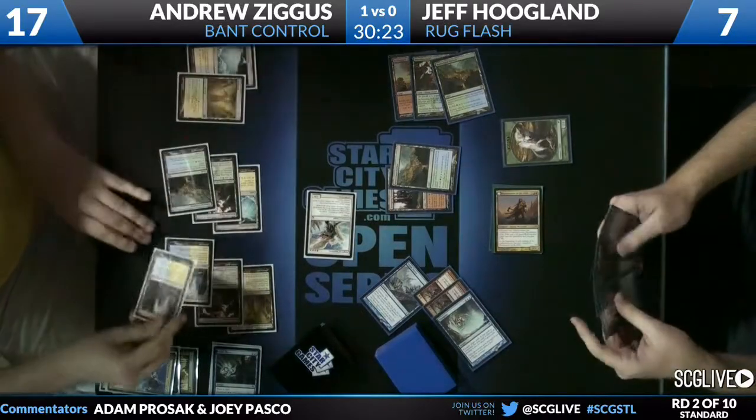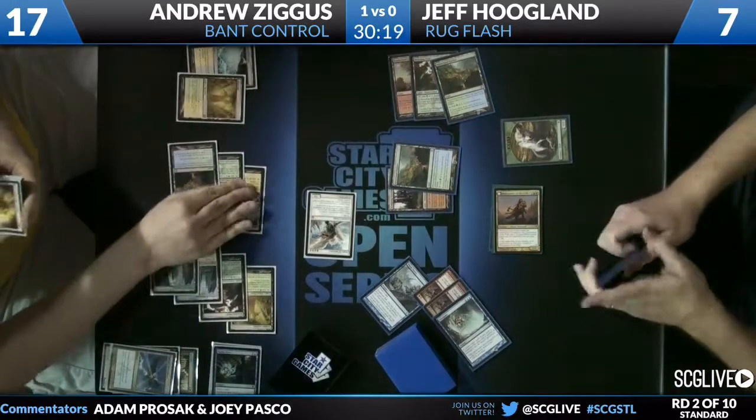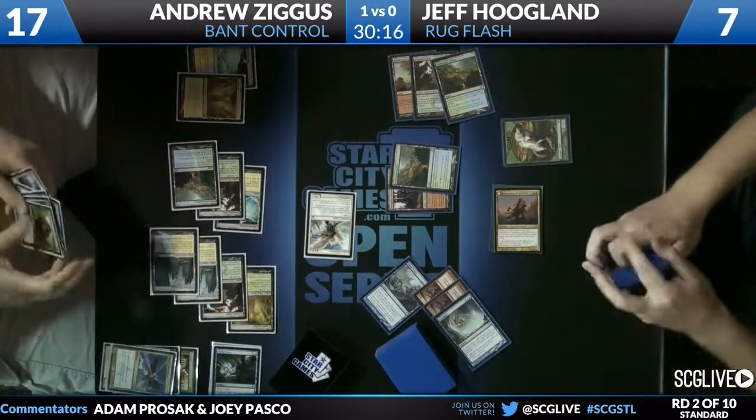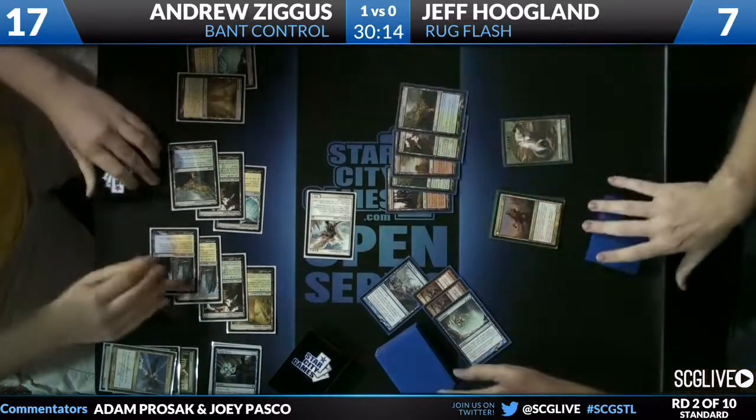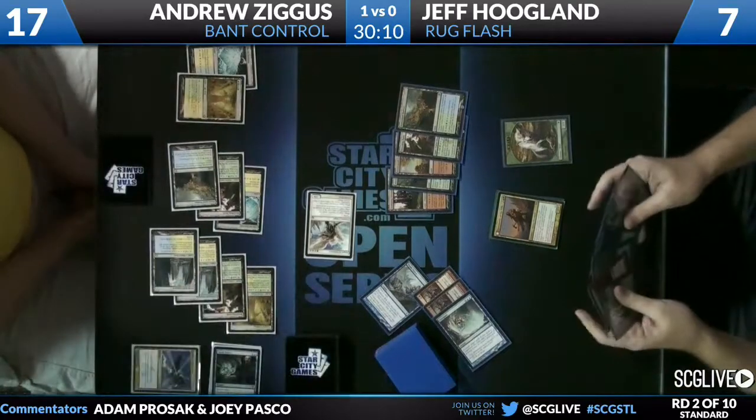I wonder if that's exactly what he was hoping to draw into — not that he really needed an answer to Huntmaster. He had Augur of Bolas available and wanted it, then decided to go away from the Augur plan at that point once he drew Renounce the Guilds.